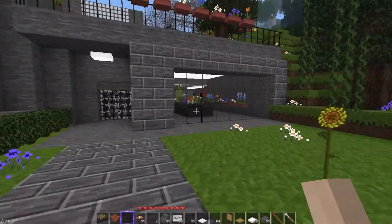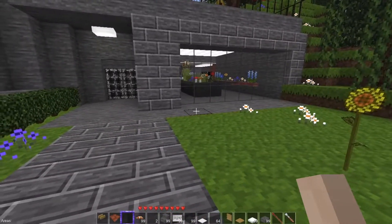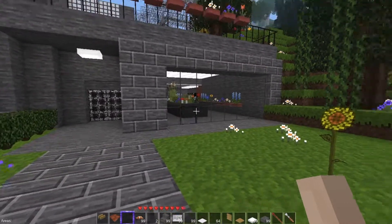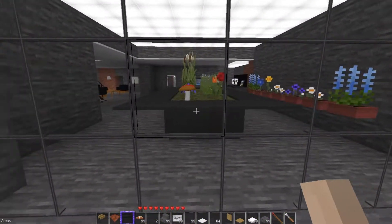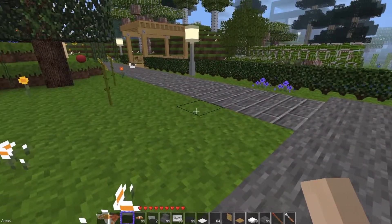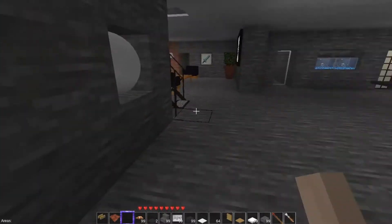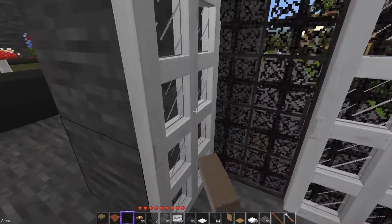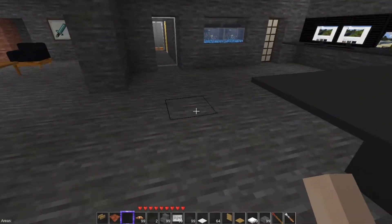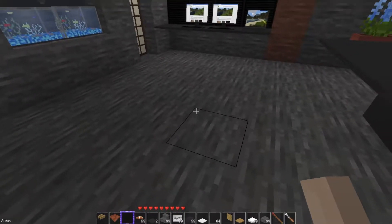We come over here and we fixed the patio. We got the little experimental center going on here. Going back in here — I kind of like this because you can just leave a screen open. I have this awkward area over here that I'm going to figure out something to do with.